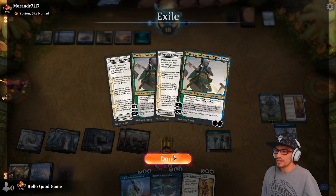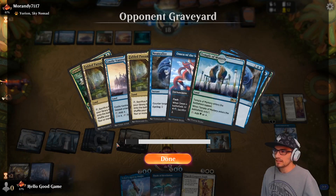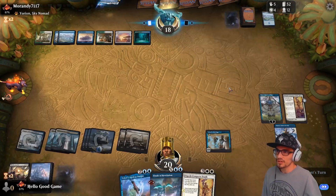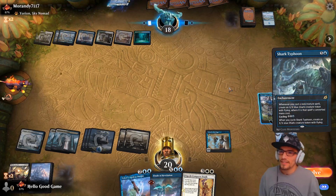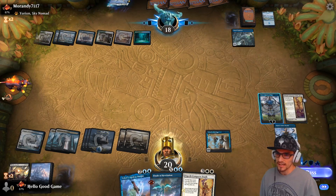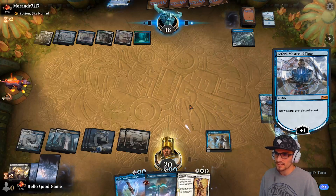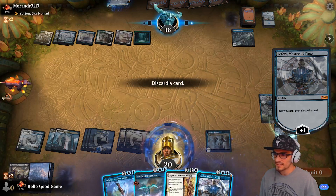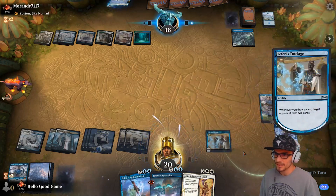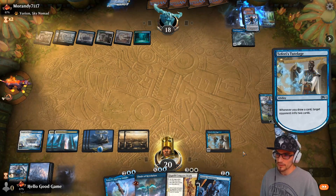Our opponent has a thick hand; Teferi's at nine loyalty, which is quite nice. We have two Elspeths in his exile — that's it, so he's got two more ECD triggers coming. This is a full-cost Shark Typhoon — I don't recommend doing that. Teferi goes up to ten.